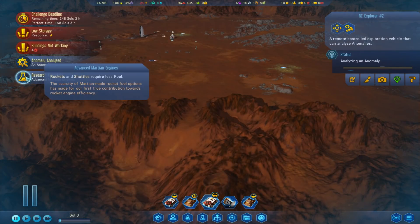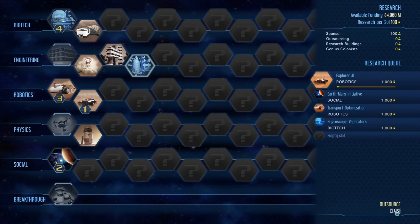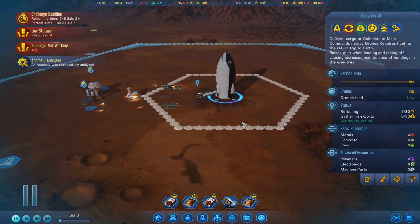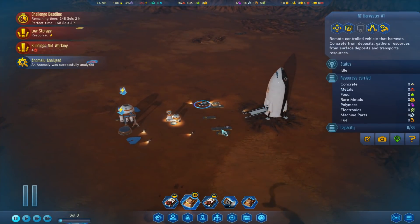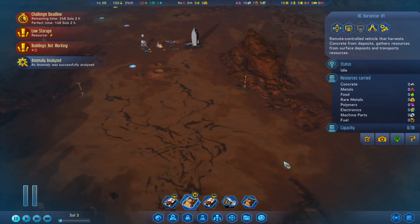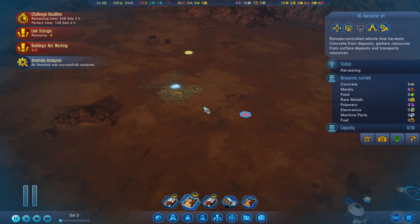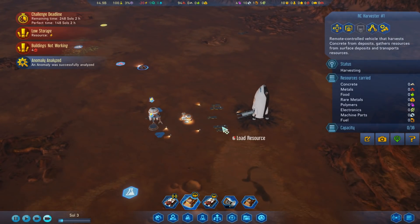We're doing the Explorer AI, which is probably a good thing. Our rockets needed 50 fuel - now they only need 30 fuel. Awesome, super awesome! Our harvester has finished bringing in resources from that area. Where else can we get it to bring some stuff in? I'll get it to bring in a bit of concrete. Just harvest that - bring us in some concrete for a bit.